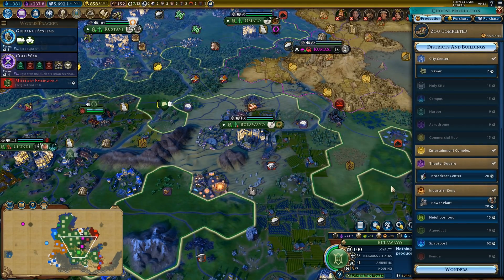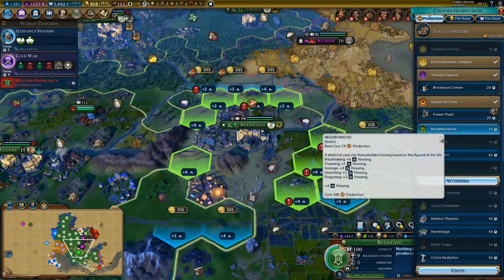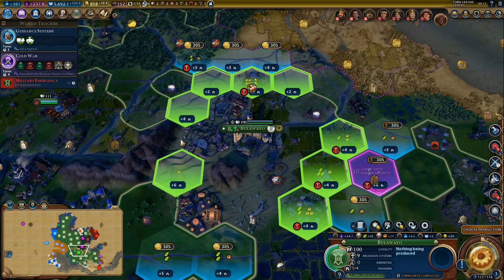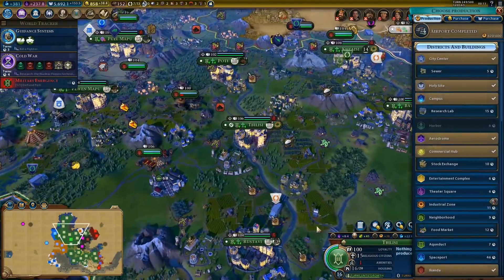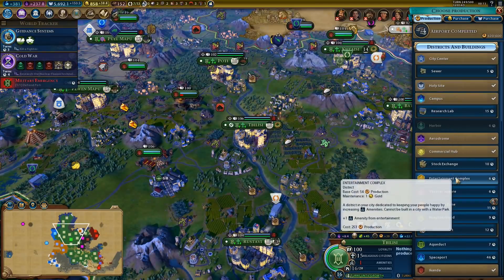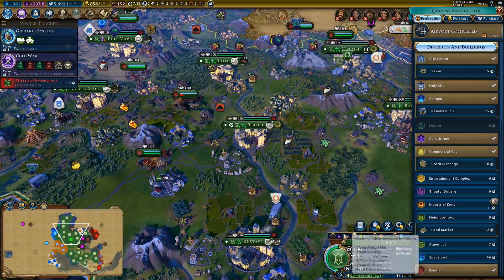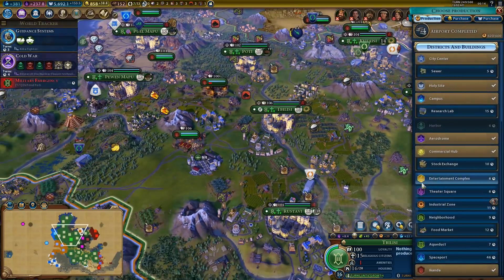Housing production — nine out of nine housing, so neighborhood then. Can we get a decent one? Yes, we can. Industrial zone. We don't need an entertainment complex — well, actually, minus one amenities. I suppose I wouldn't mind one.